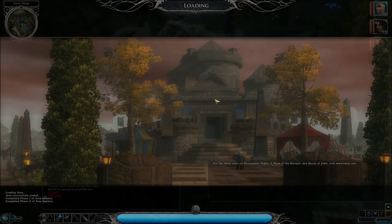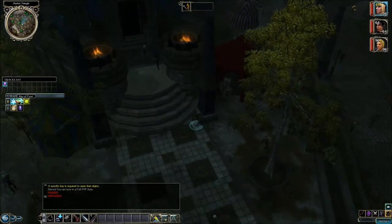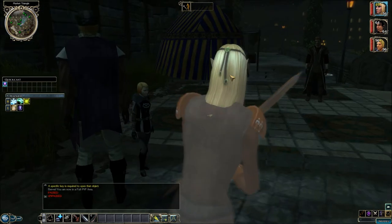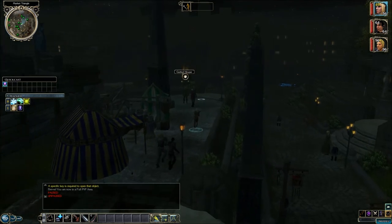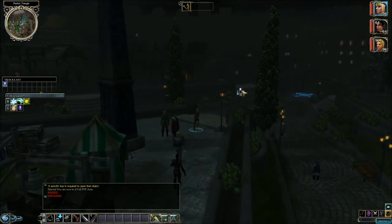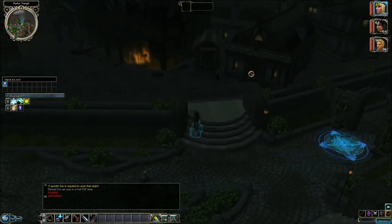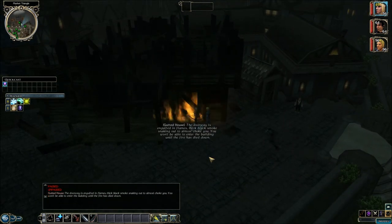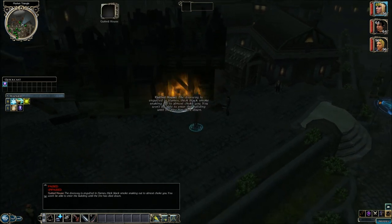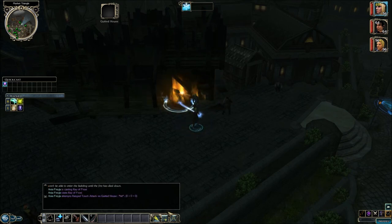Maybe we can ask around or something. Why don't we go check to see if that fire is still burning? Do I have a ray of frost? I do. Maybe I'll try to use that on the fire. It's still going over here. Let's try ray of frost on it. If that doesn't work, we'll just have to come back when it's burned itself out. No, that didn't put out the fire.